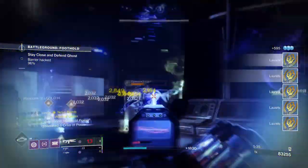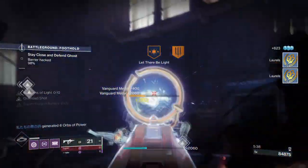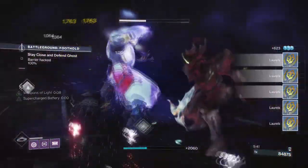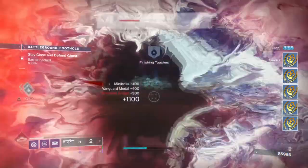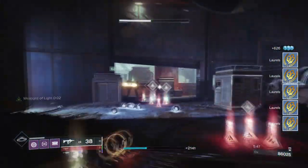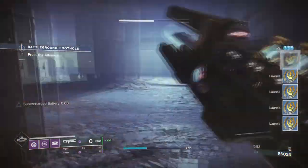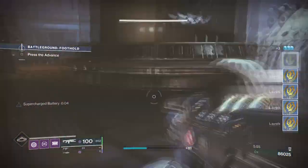Starting with the subclass, we'll be using the Sentinel Bubble as our main base super. The plan for the build is to make sure we always have our super up and running and then use the buffs given to enhance our weapon damage further and team support. Ideally the build will play a more supportive role, as you can only do so much with just a Trace Rifle, but it will allow a constant super and Orbs to be created which can be handy for raids, for example.